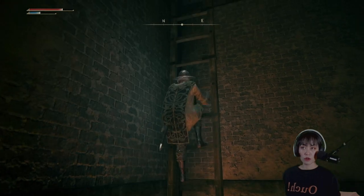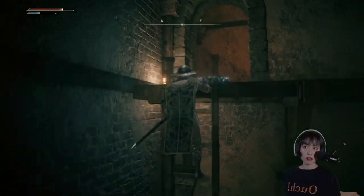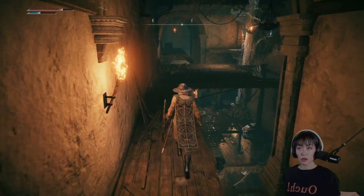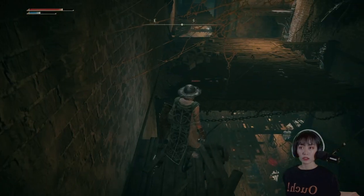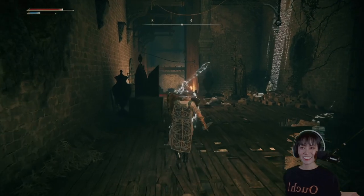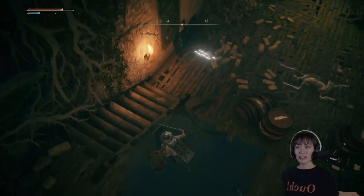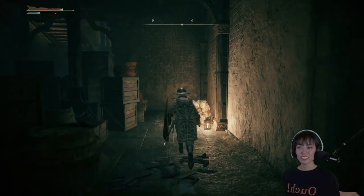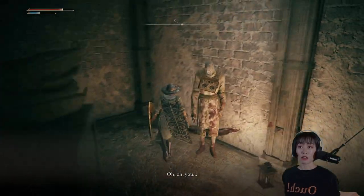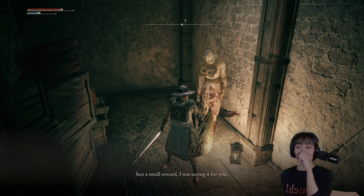She can actually survive a big drop without losing health, even without the cotton. Can I make this jump? I should be able to — that's really not much. I guess we can't do the double jump as Torrent. I'll be here for a while. I almost killed it — sorry about that.